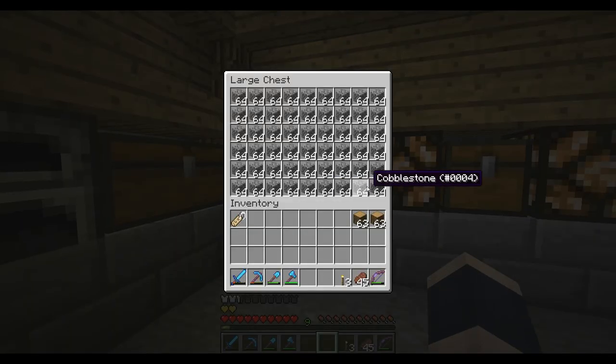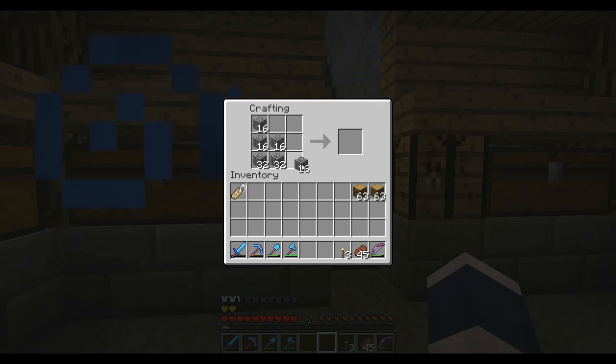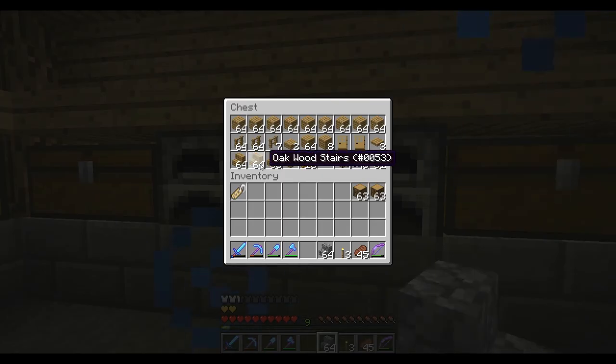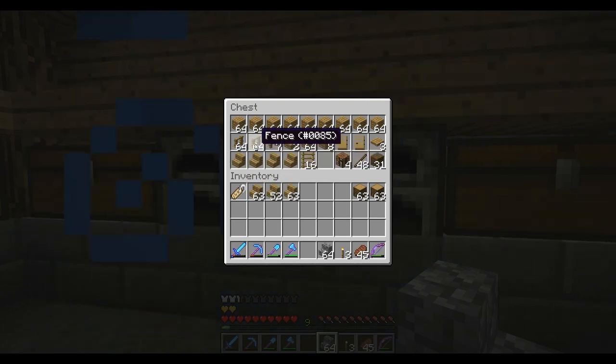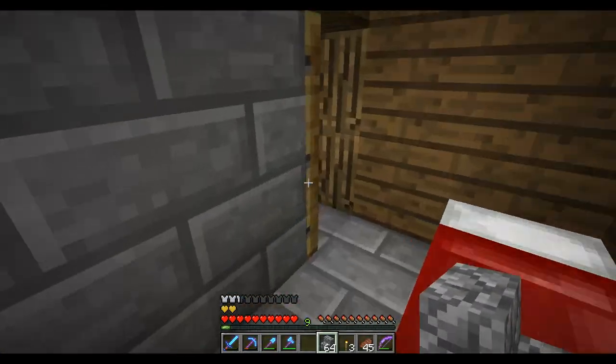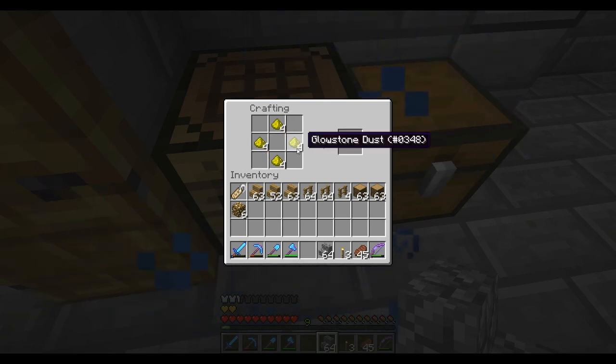That's going to take some wood and some cobble to make stairs. I need wood stairs and I need cobble stairs. I think this will be enough stairs - I'll come back, and thankfully I have a lot of stairs in here. I'm also going to need some fences. And I'm going to need glowstone - I need like 10 glowstone. I can't count today for some reason. Alright, that's not how you make glowstone.